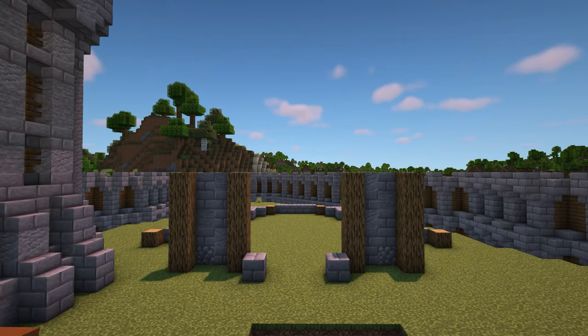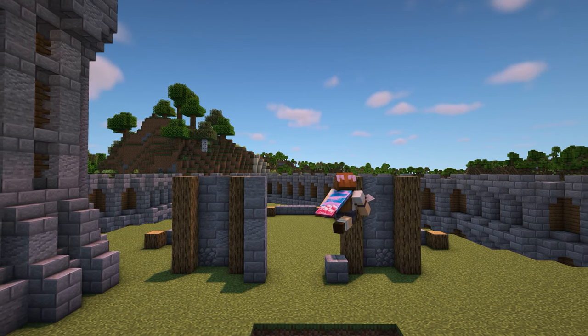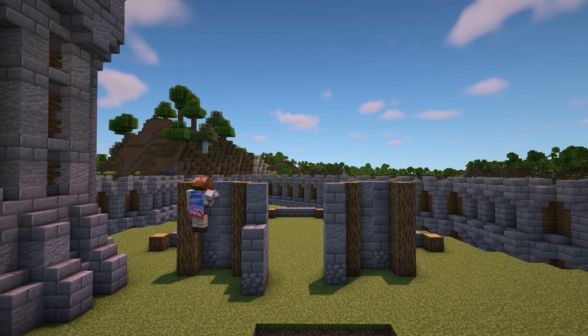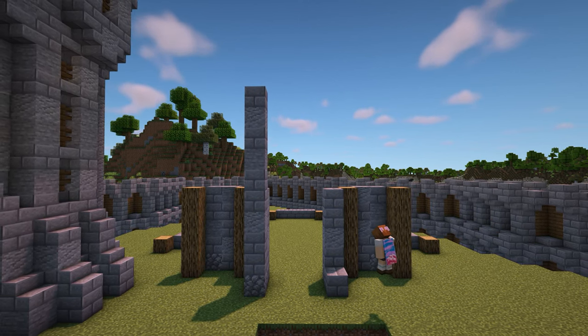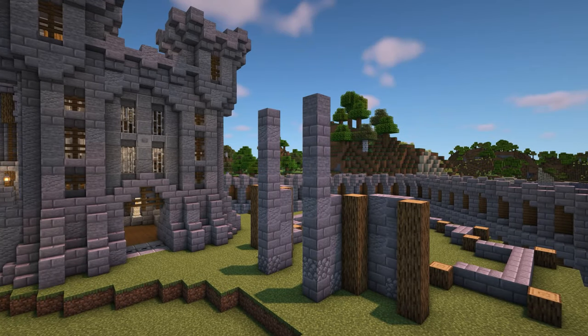Now in the middle, where we have the stone bricks sticking out, make these 5 blocks high too, again using a mix of stone blocks. And directly in front of these 5 blocks, place a column of 10 mixed stone blocks, just like this. So the front should now look like this.